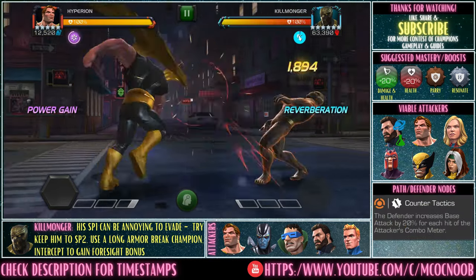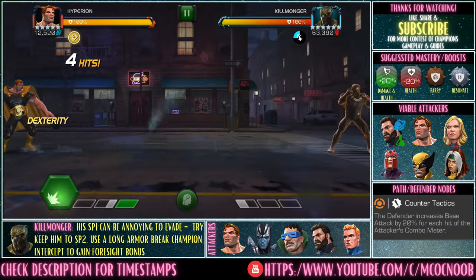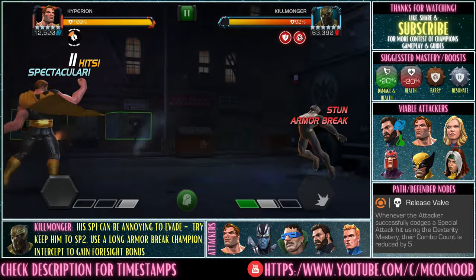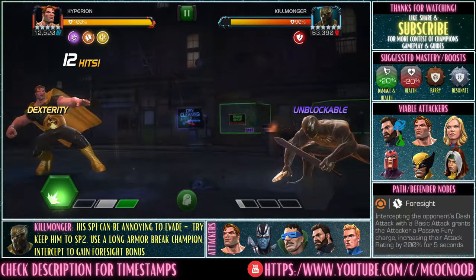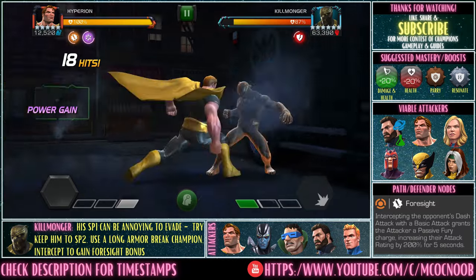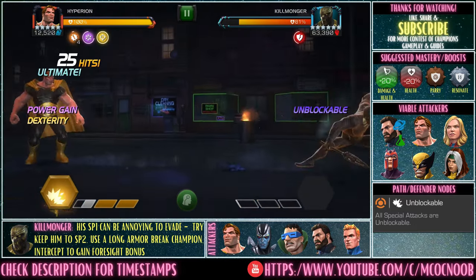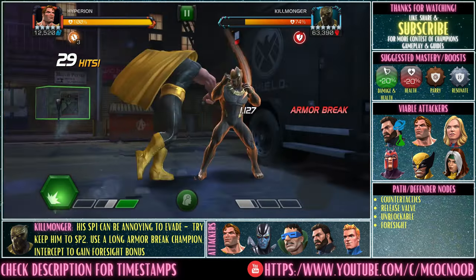The next defender is Killmonger, arguably the most annoying on this whole path. Not only do you have to manage Counter Tactics block damage, you also have to avoid using criticals or dealing too much damage when he has Reverberation up, because a portion of that is returned to you. The best way to deal with it is to bring in champions that have armor break, so you don't have to worry about his Reverberation or his armor buffs. I'm using Hyperion here — I had bad RNG on stuns, but usually if you land 4 or 5 stuns you can spam heavy, get those furies, and finish the fight faster.